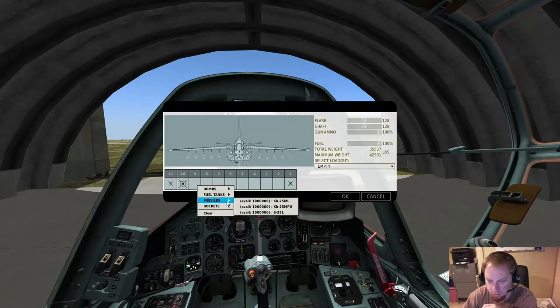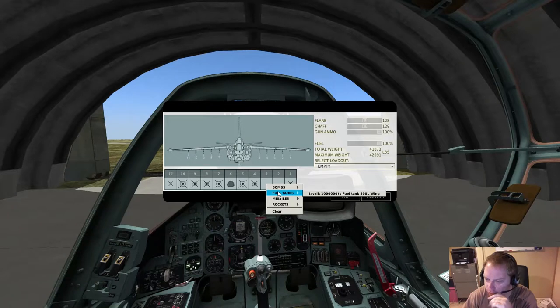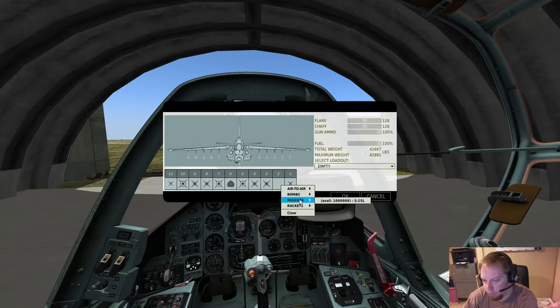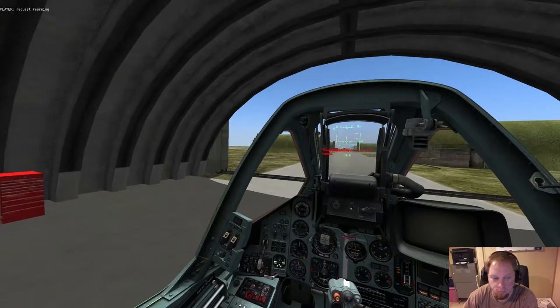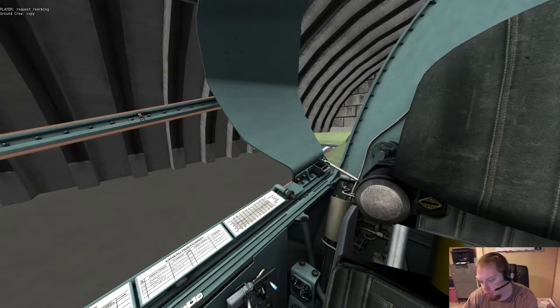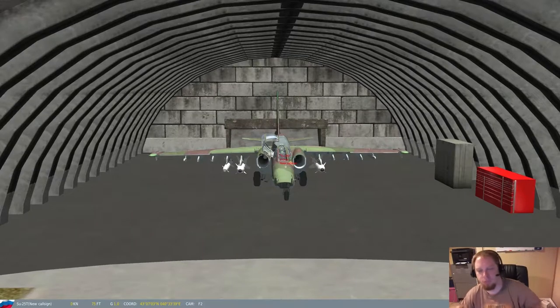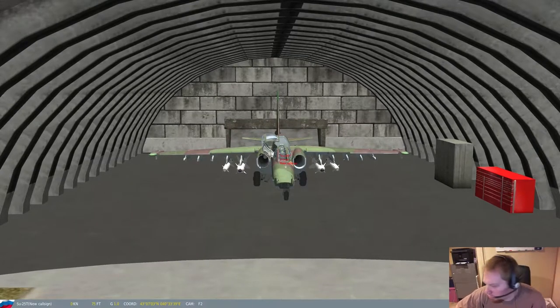You can do bombs — I haven't messed with bombs. The KH-25 series and 29 series are all anti-ground. Now there are differences between these. So it says 'Request rearming. Copy.' Now if it doesn't say copy — if it says something like 'cannot comply' — that means that either the engines are on, or the map is screwed, or something like that. So if you go into exterior view, you can see that the missiles magically show up. You can see that it does actually take weight into account of your weapons.